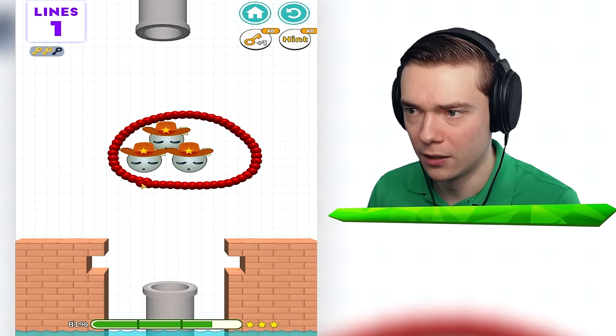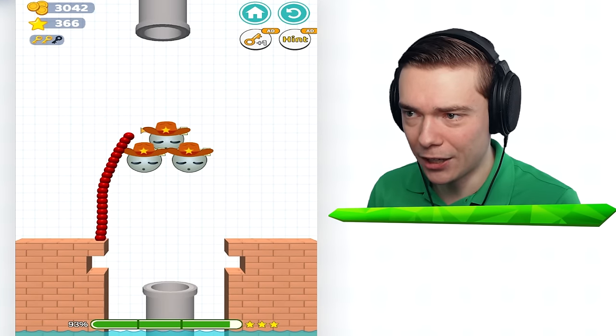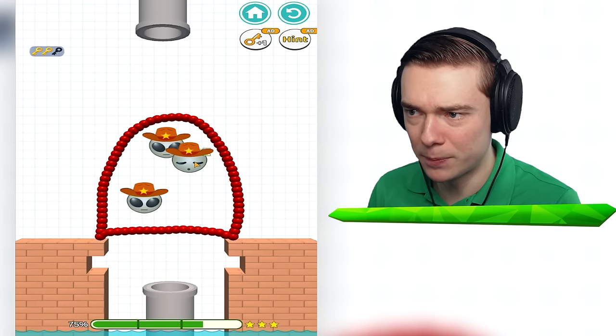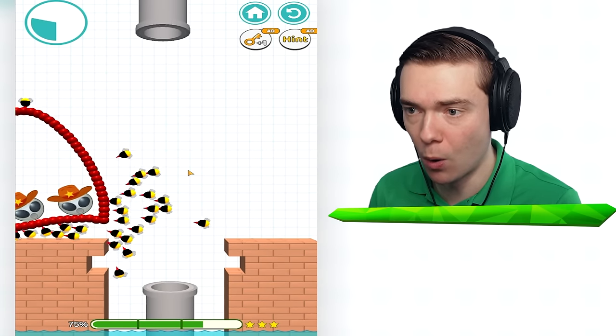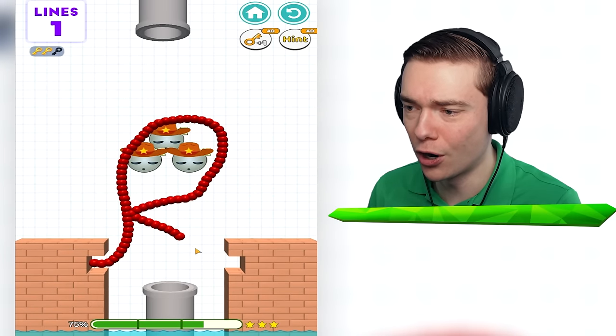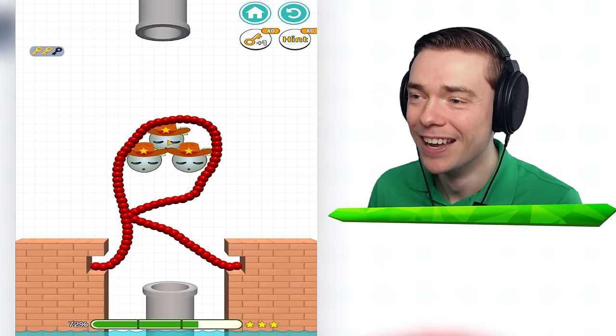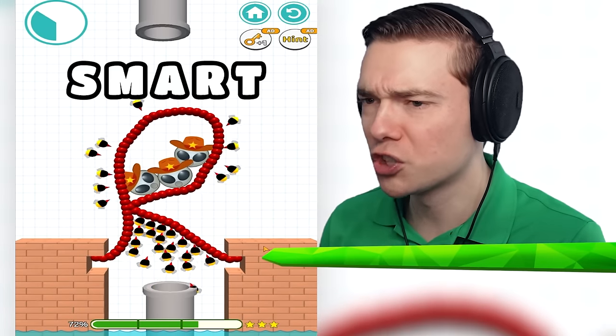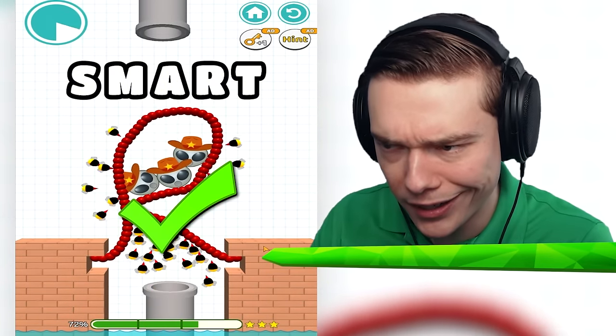Why do I have only one line? Is that even possible? Whoa! I gotta draw it like this, and then lock it up so that they can drop down — whoa! So close, yet so far away! All right, let's wake them all up! There you go — and we've got the letter R for smart! See? That has an R in it!